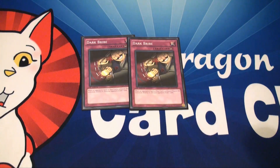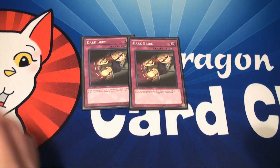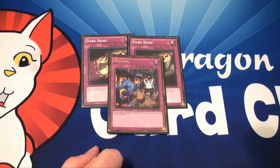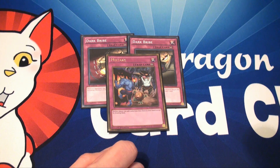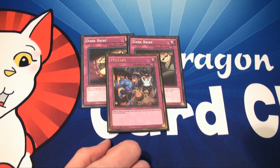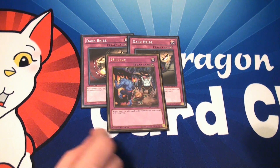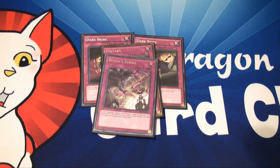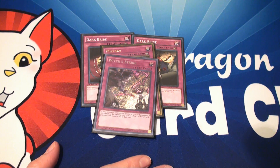For traps in the side, I've got two Dark Bribe for added protection for my Ouija board and my field cards. One Mistake, because there were a lot of decks tonight that require searching, and mine not so much — my deck is purely based on draw power. Mistake would not stop the searching of my spirit messages, because the effect of the Ouija board just activates the message from the deck. And one Witch's Strike, just in case they try to negate the activation of my Ouija board, one of my magic cards, or one of my field cards.